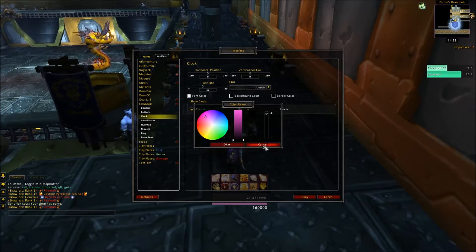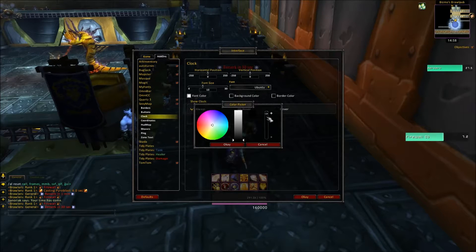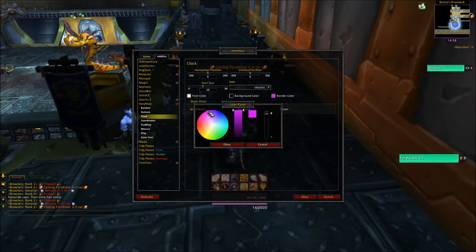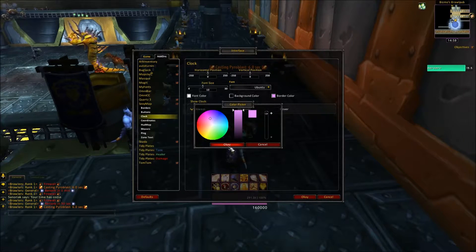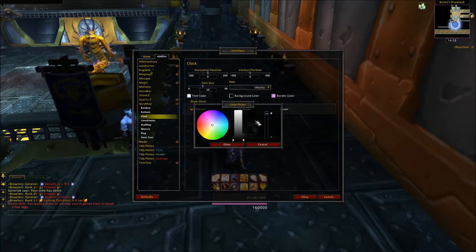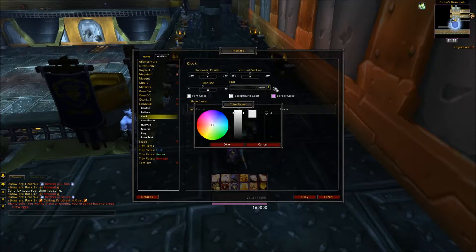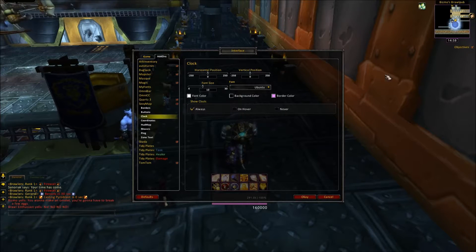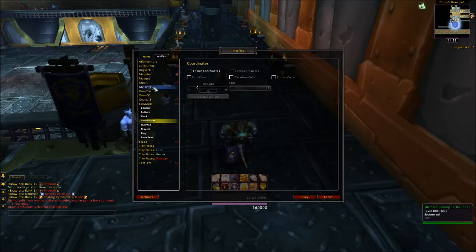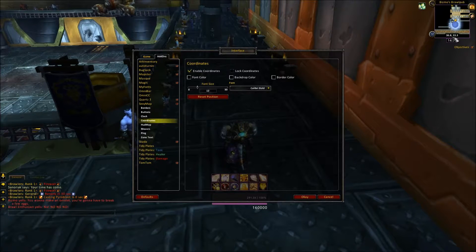Background color doesn't seem to work right now. Border color — pink. There we go. Show the clock — always. Background color — okay, it did work, my bad. It was just because it was completely black, so let's keep it completely black. Show clock — always, I want to know what time it is. Coordinates — don't care. If you enable them they appear right here, but I keep them off.